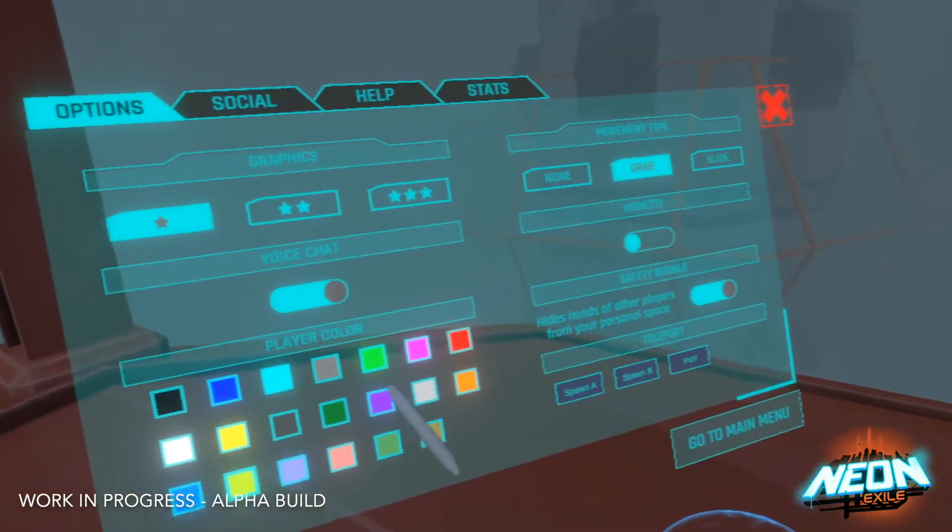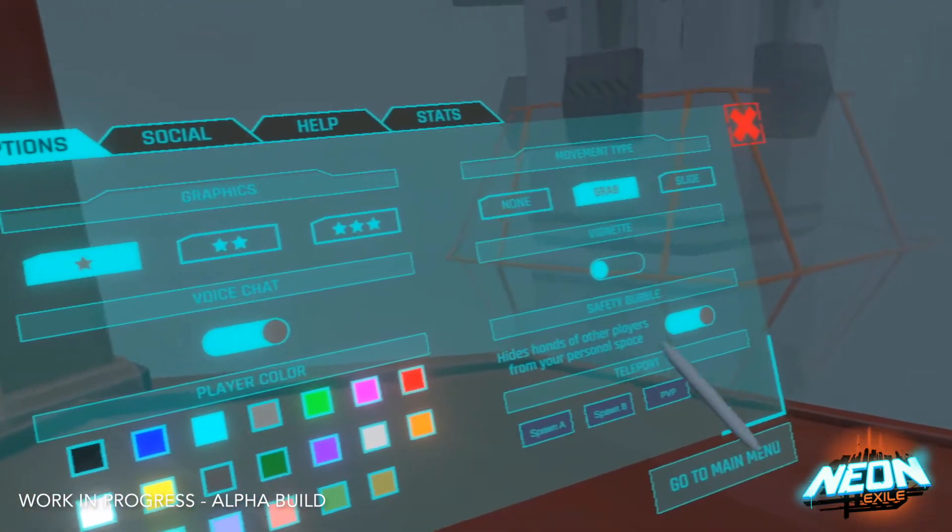Of course there's quality settings, turning voice chat on and off, and setting the color of your avatar.